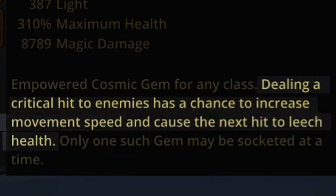Dealing a critical hit to an enemy has a chance to increase movement speed and causes the next hit to leach health.